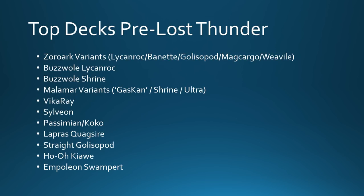Ho-Oh Kiawe is still a decent beatdown deck with N out of the format, trying to get big one-hit knockouts and not get punished for it. And finally we have a double Stage 2 deck in Empoleon Swampert — both 160 hit point tanky Stage 2s, Empoleon doing a lot of damage output, and Swampert sharing the same typing, being Brooklet Hill searchable and becoming your draw engine. These are the top decks in the format right now, and all of them have something of note in terms of new cards they gain or new weaknesses that come out for them.